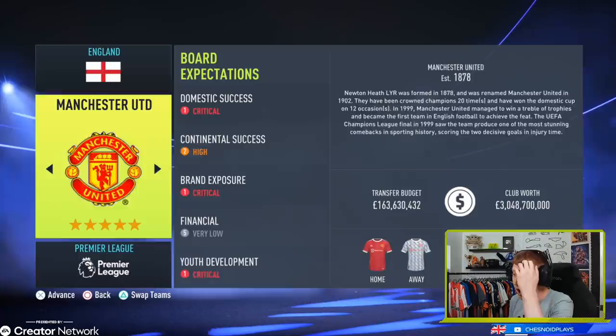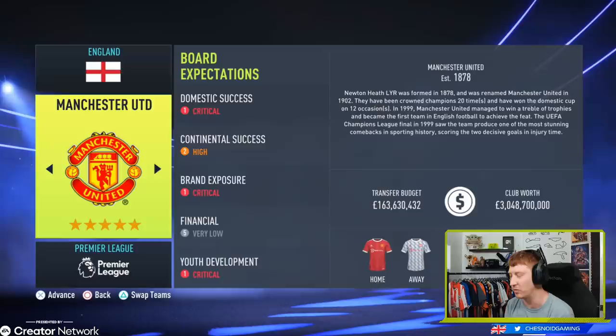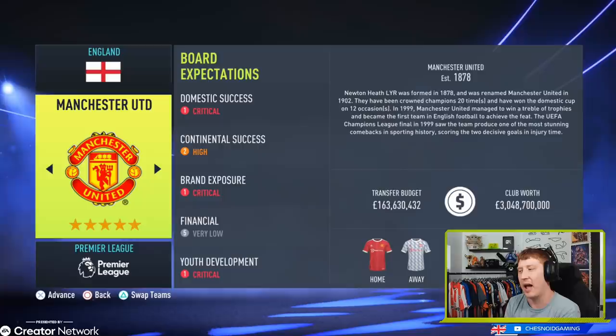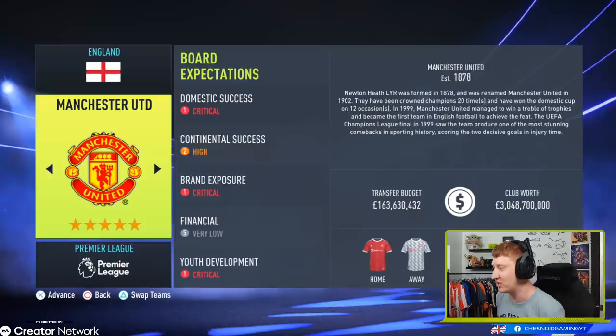Manchester United — critical youth development there, which is a surprise to me. I would have expected medium or high given they have youngsters like Marcus Rashford, Mason Greenwood, and Jesse Lingard. High continental success, critical domestic, and critical brand exposure. Having Cristiano Ronaldo at the club is probably going to help sell some shirts, along with Rafael Varane and Jadon Sancho — a remarkable transfer window. Add a world-class central midfielder to that squad and I think it's done. £163.6 million to do so — take your pick of any player in the world.